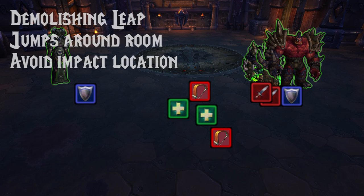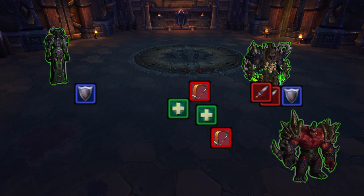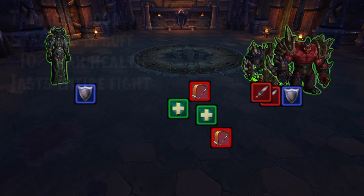Gurtog's last ability is Demolishing Leap. He'll jump around the room, dealing damage dependent on how close people are to his impact location, so if this happens, stay away from where he's landing. We didn't actually get any Demolishing Leaps — it's on a huge cooldown and we killed him first. Below 30%, he'll use Tainted Blood, which reduces everybody's max health by 10%. That persists through the rest of the fight, so you need to nuke him down as soon as he hits 30%.